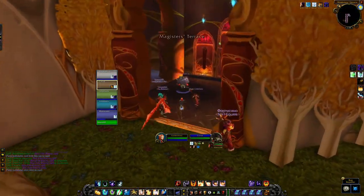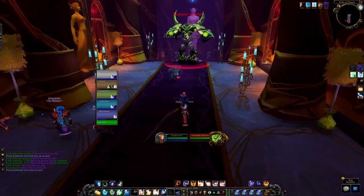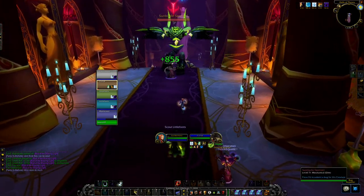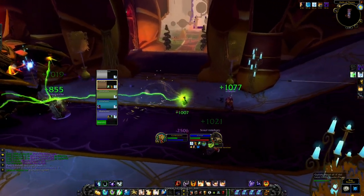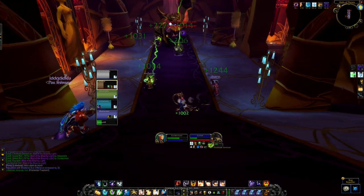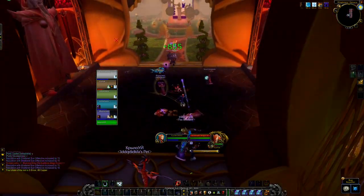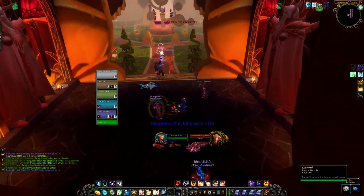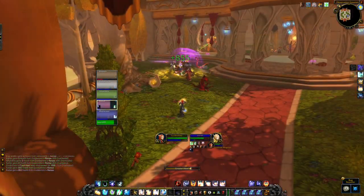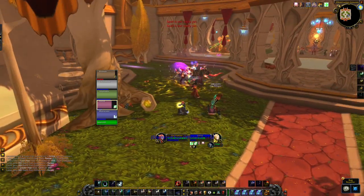On your way to the third boss, a new type of trash monster will start to appear. These you have to be careful about, especially as a healer and ranged DPS — make sure to stay as far away as possible. If you get too close, it will start to do chain damage to all nearby targets. The remaining trash monsters are pretty similar to what we encountered at the beginning of the dungeon, so make sure to use CC and stay out of the Dampening Field so you don't get reduced healing.